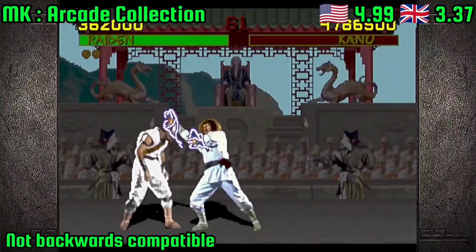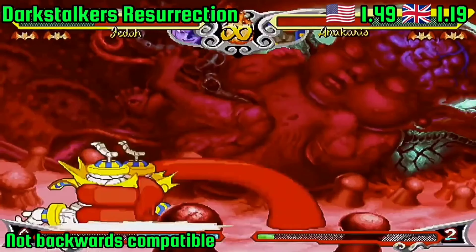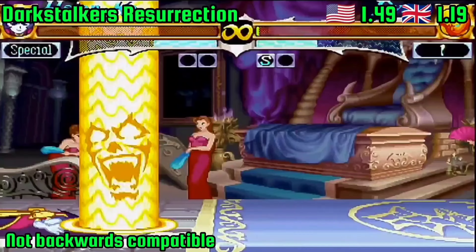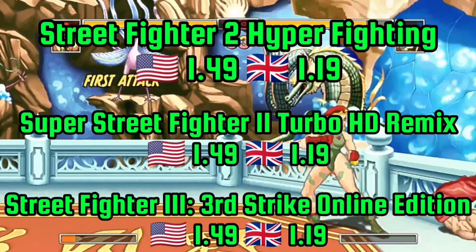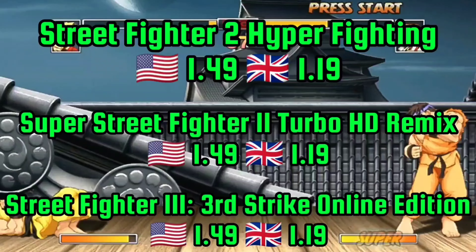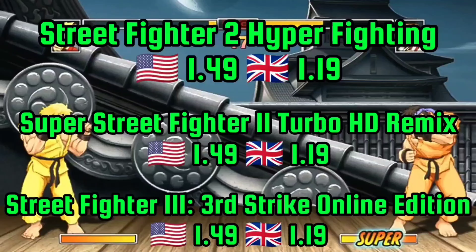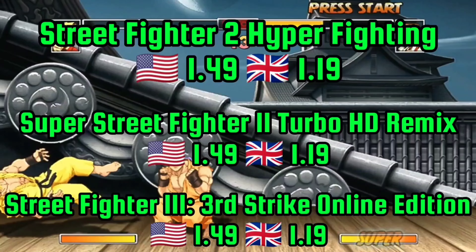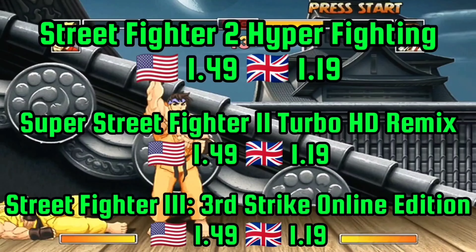But if you like your 2D fighters a little less bloody and retro-feeling, good news — Darkstalkers Resurrection also got a nice discount. And if that wasn't enough punching and kicking shenanigans for you, there are also three Street Fighter titles you can grab at a heavily reduced price. Street Fighter Hyper Fighter is just 67p, Street Fighter 2 Turbo HD Remix is currently at 99p, as is Street Fighter 3 Online Edition.